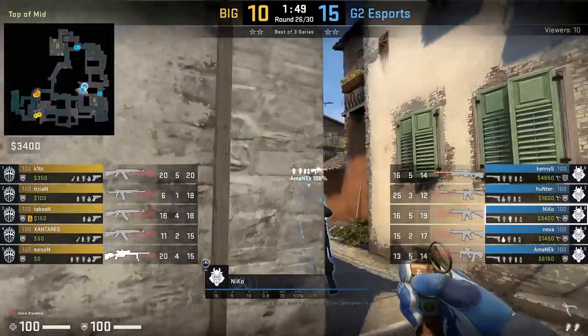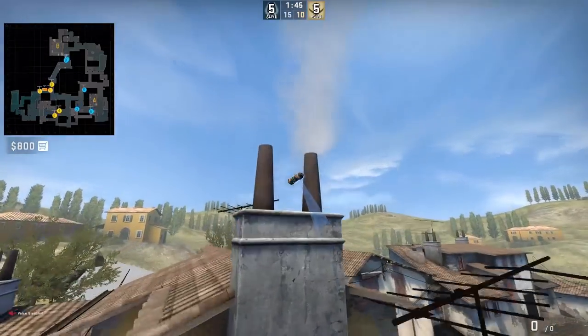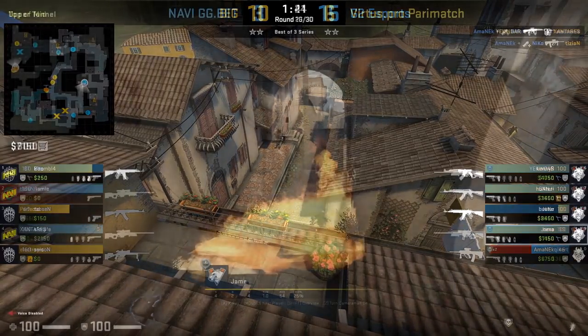Niko with early flashes onto alt mid to allow Omnic to peek out window, which nets him 2 kills. The CT window peek towards alt mid is more commonly done when the opposing team are on eco or low force buy, as they won't have superior weapons for long range or nades towards window.